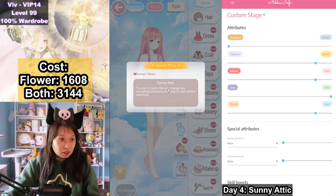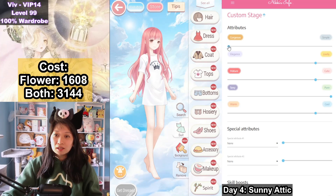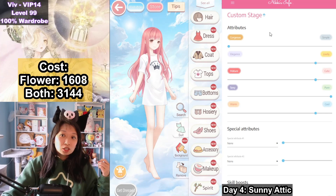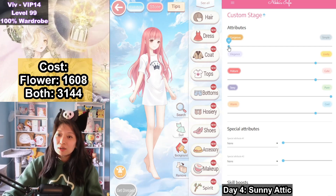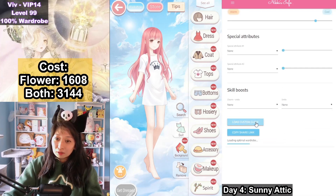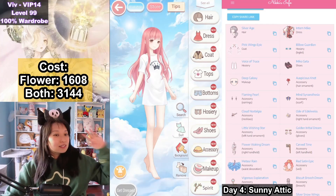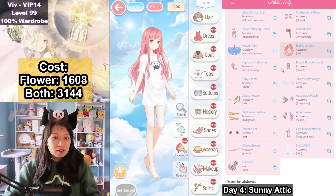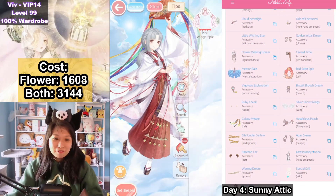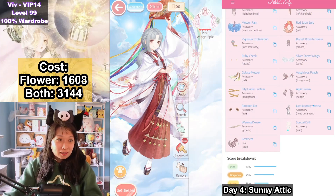All right, let's go in and triple check this Sunny Attic. So, Nikki's Info link is on the right away screen, description below. Thank you so much to Squirtle Squad, Nikki's Info, and some new strategists for making this possible. Today we have Gorgeous at 10, Lively at 4, Cute at 7, Pure at 10, and Cool at 7. Load custom guide and these are the top scoring items.